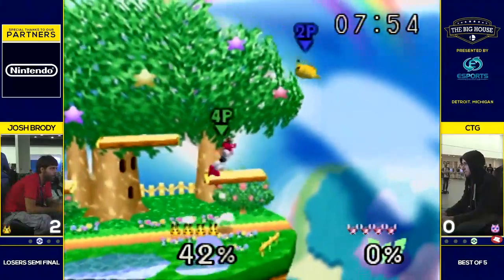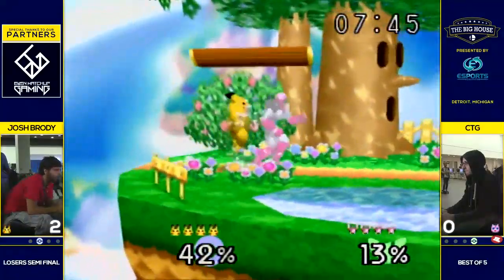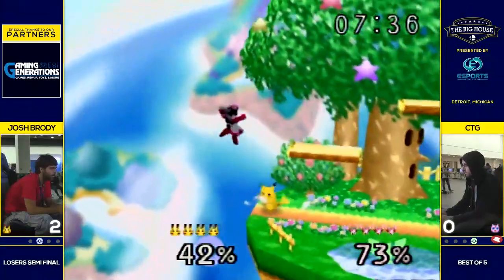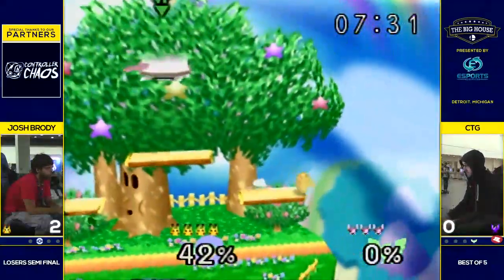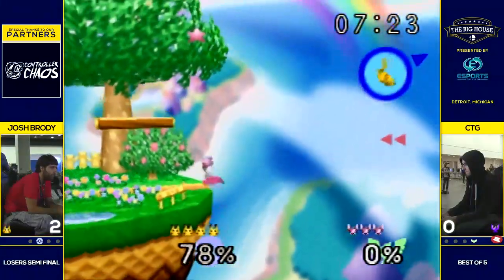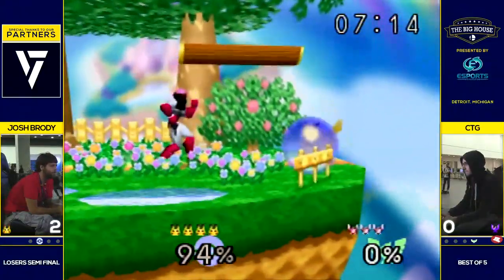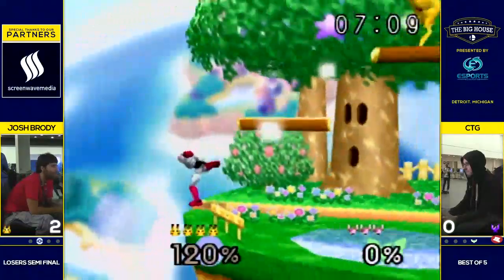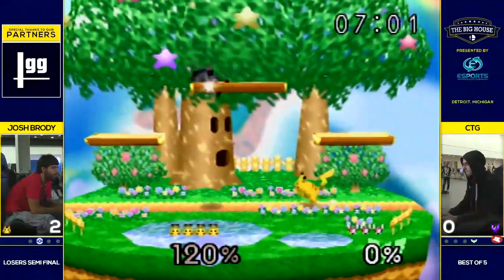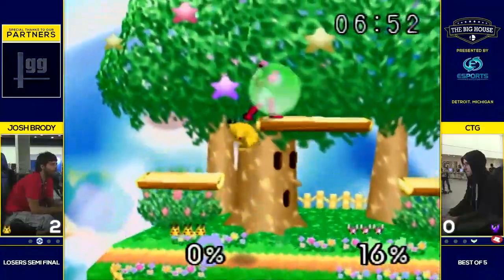He said he's been putting a lot of practice into this Falcon, almost specifically for Brody. He wanted to keep it a secret until he really needed it, but I guess now's the time. It looked pretty decisive in Brody's favor, but there's a nice Nair linking into that up-tilt and re-grab. Brody with some great recoveries — first he uses a single jump and gets by that up-tilt, then a sort of horizontal followed by vertical. Typically you start with the vertical part of the up-B, then the zap after the zip is usually horizontal. CTG missing a couple edge guards, showing some character and experience inexperience — the right idea, but timing's a little off.